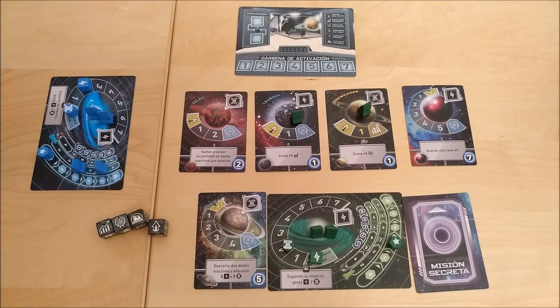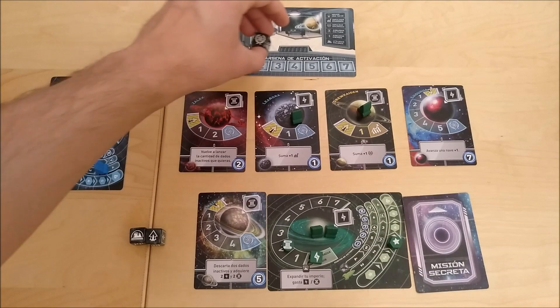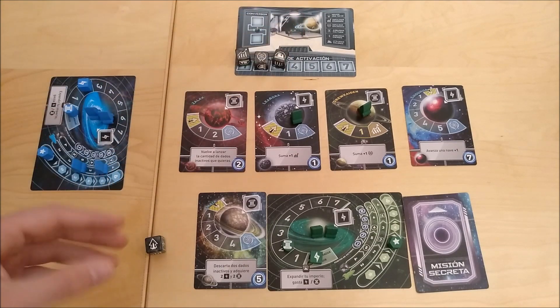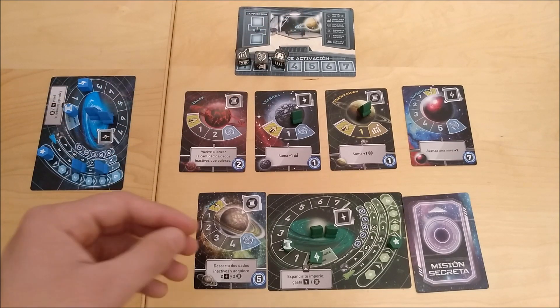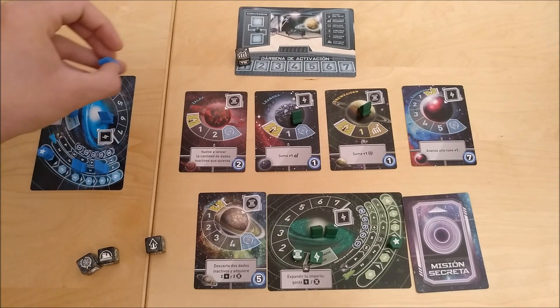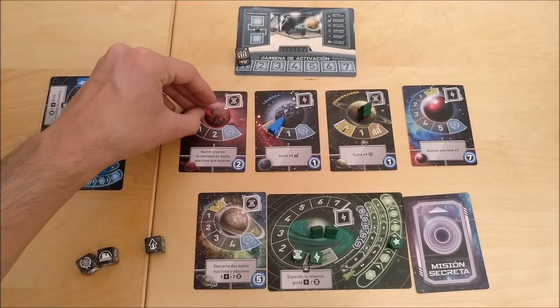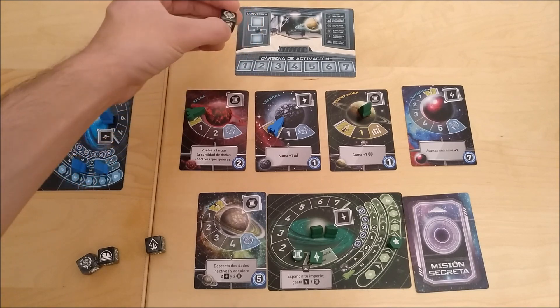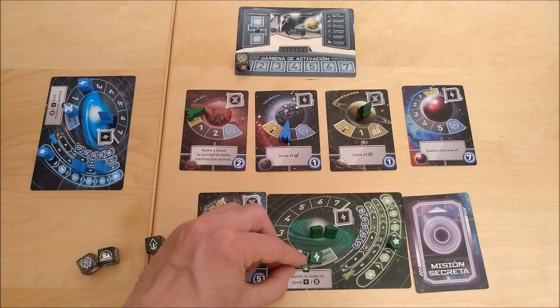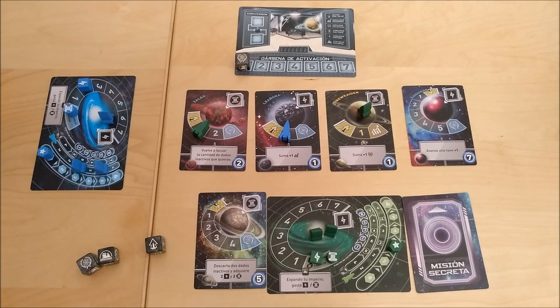Culture is used for a very interesting mechanic in this game. During another player's turn, when he has activated his dice, you can decide to spend one culture in order to imitate one of the effects of the dice he has played. So for example, if the blue player activates a diplomacy die and moves his spaceship, I can spend one culture to imitate that and move my spaceship one space in a diplomatic planet orbit as well.